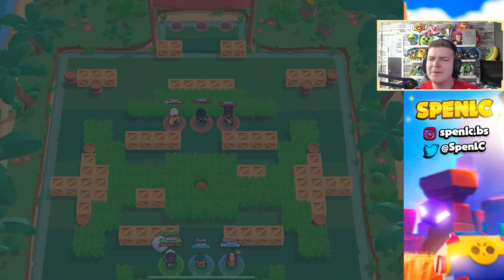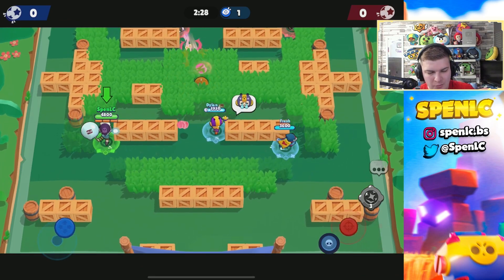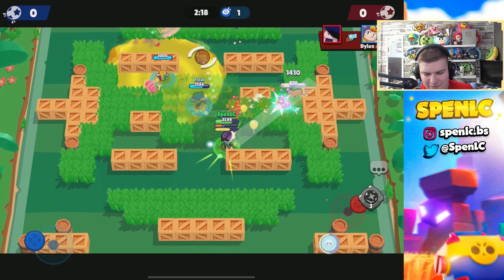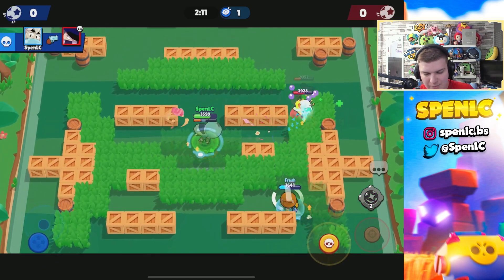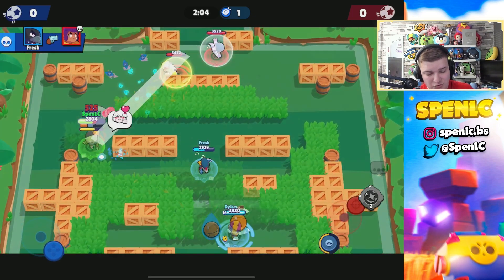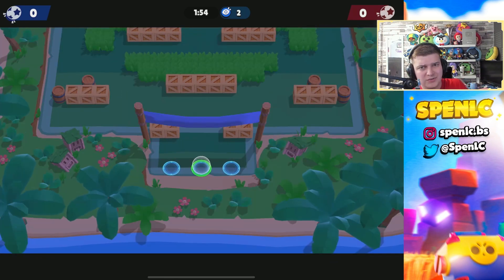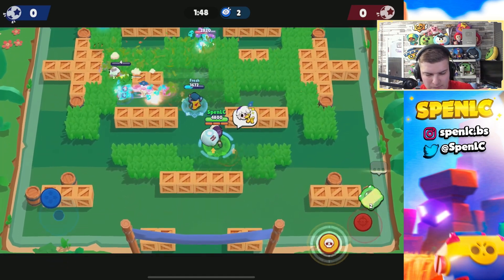Jumping into the final game. The best build for Gus has to be what I'm using right now — you have to use at least the first gadget because that is detrimental to how OP you're going to be. Without it you don't have that slay ability — 1800 damage at the click of a button is so OP. Being able to increase your DPS by quite a fair bit is really strong. What I'm noticing straight away from trying this star power is that when you're in an aggressive position with Gus, you're able to get a lot of damage onto opponents and cycle your super a lot, specifically against tanks.